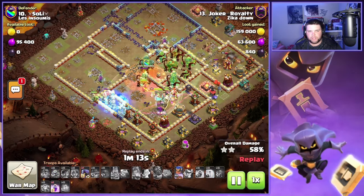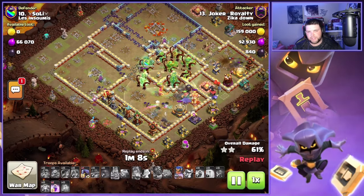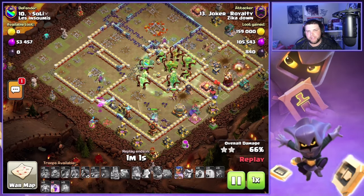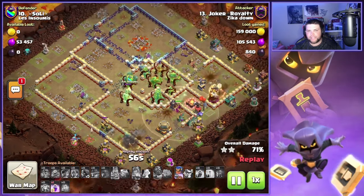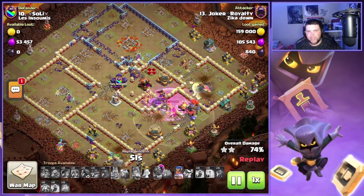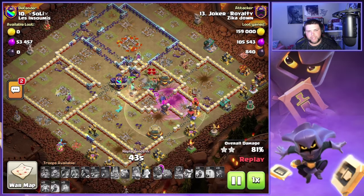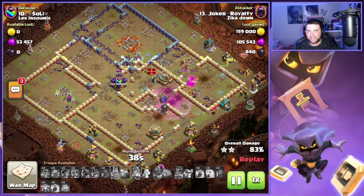We also got a baby dragon and a super wall breaker in this style. There's a little flexibility with this attack — you could swap out a root rider or a couple valkyries for other troops you prefer. It's not a hard set number of root riders and valkyries you have to use. It's really just player preference, like we covered in the last video. Use the things you're comfortable with, use the equipment you like, use a spell or two that you prefer. It doesn't have to be exactly like this.